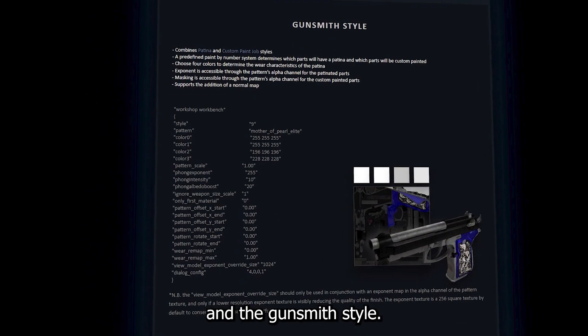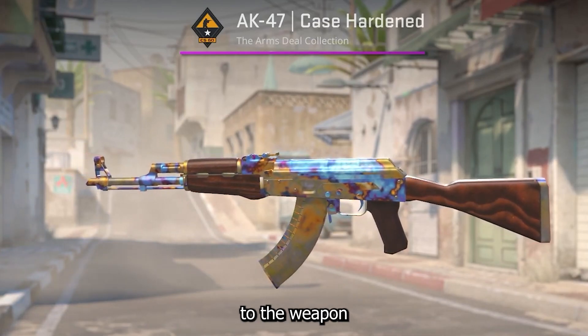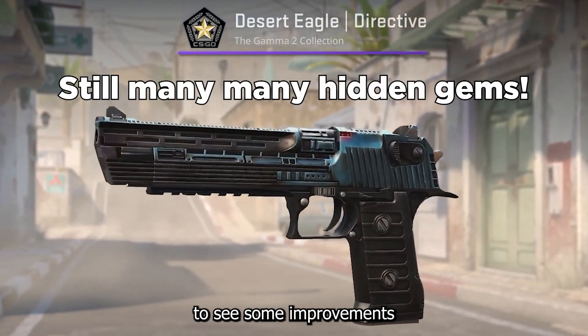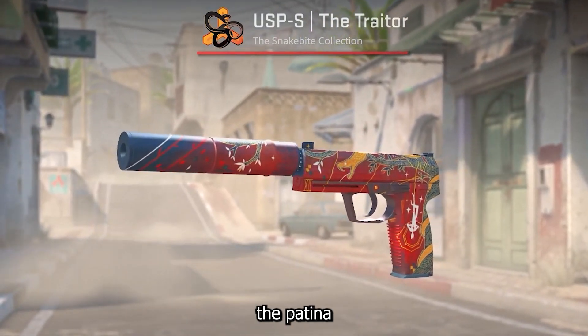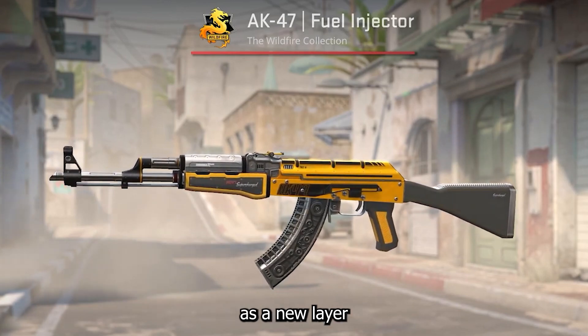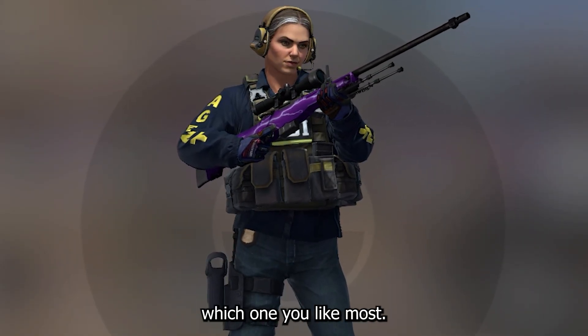Last but not least, we have the patina style and the gunsmith style. The patina style adds a new layer to the weapon and is kind of a controversy for CS2, because it's either a hit or miss — I think we deserve to see some improvements for this style before the official release. The gunsmith style combines the patina and custom paint style, resulting in a custom artwork being added as a new layer to the weapon.